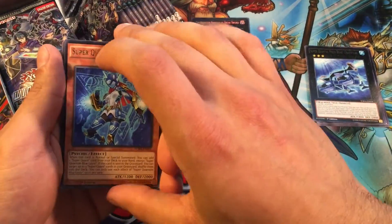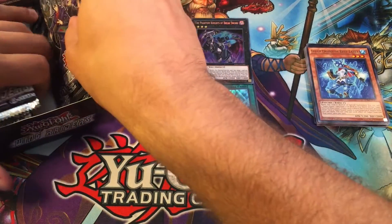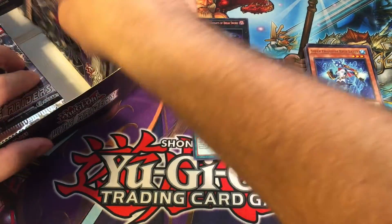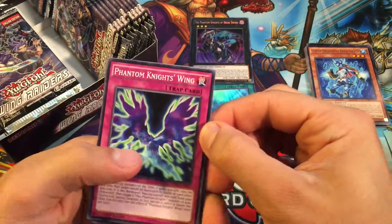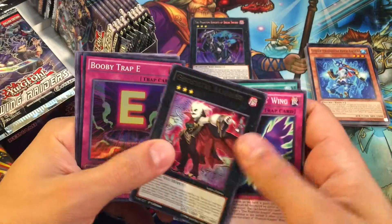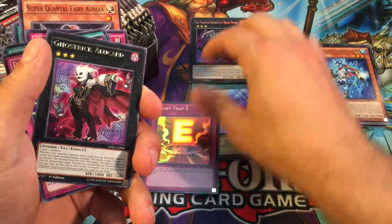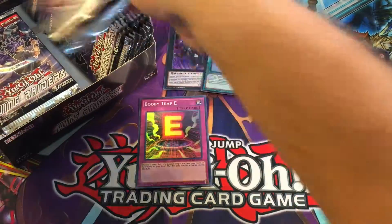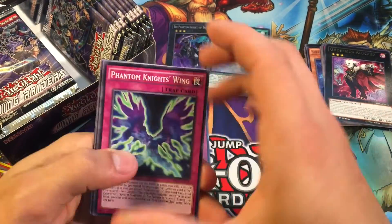We got our Ultra and our Secret back to back — so if the ratio is correct, we'll take these top two and throw them on the bottom and save that Secret for last on the other side. You're guaranteed a foil in every pack, and also two Secrets per box and four Ultras.